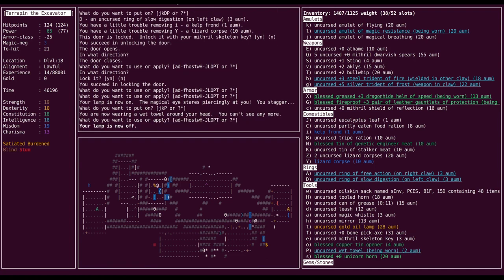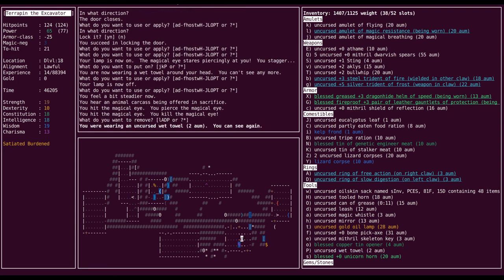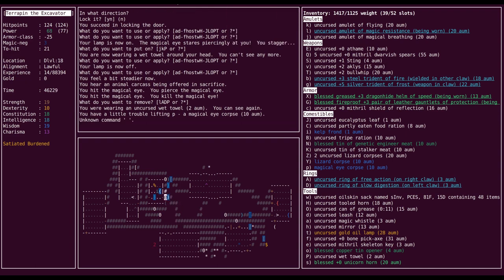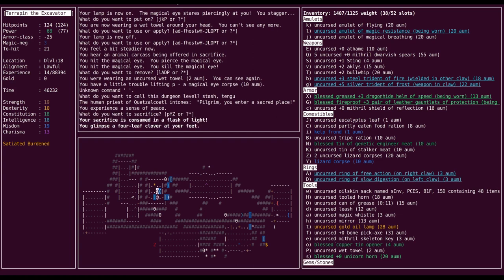Very good that that was not a beholder. It wouldn't have been because that would have been a warning number of five. I think I've mentioned this before — you can eat magical eye corpses to affect your luck randomly, with a slight average towards the positive. Got some luck. Neato.